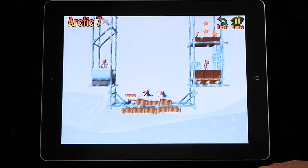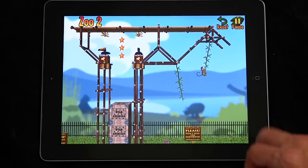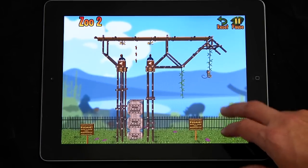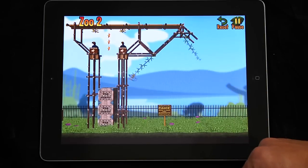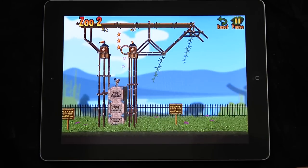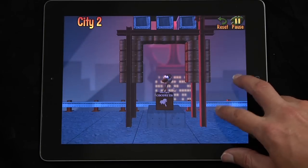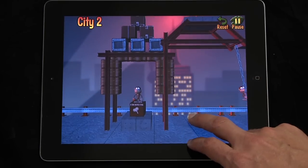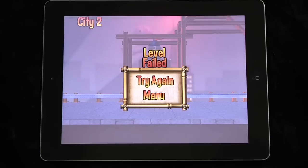One of the cool things about Monkey Bongo is that we've added a lot of personality to the game. The monkeys have a lot of character — they say things, they do fun animations, and same with the toucans. There's also just other little things we've put around. In Monkey Bongo, we've got the desert, the jungle, the city, the zoo, and the Arctic levels, and they're all really cool and they've all got their own unique stuff.